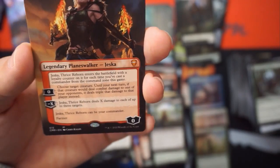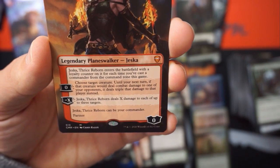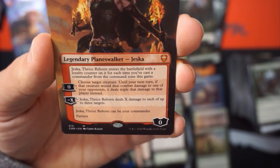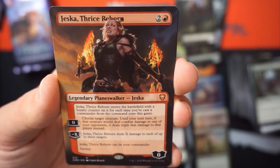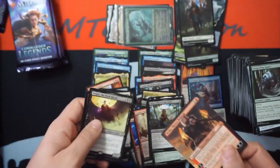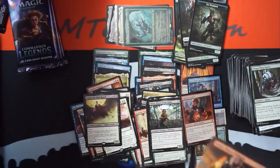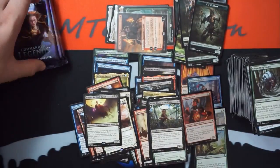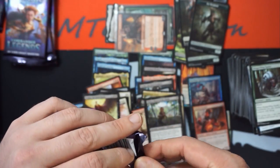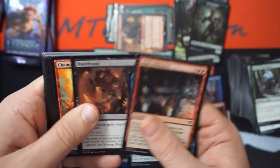It's a mythic. Jesca enters the battlefield with a loyalty counter for each time you've cast a commander from the command zone this game. Choose a target creature — until your next turn, if that creature would deal combat damage to one of your opponents, it deals triple that damage instead. Minus X deals X damage to up to three targets. It says partner, it can be your commander — wow, still mythic. Ben's got five packs left and he's starting to come alive at the end. I might be a little worried.